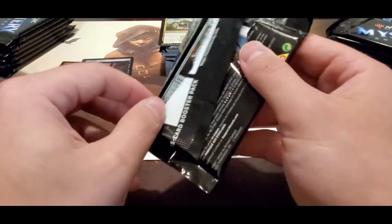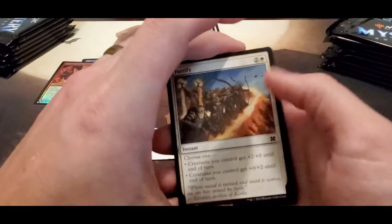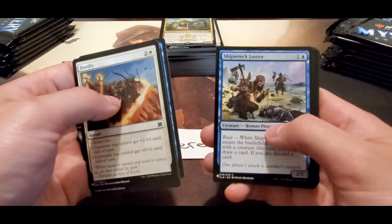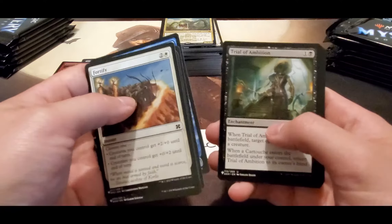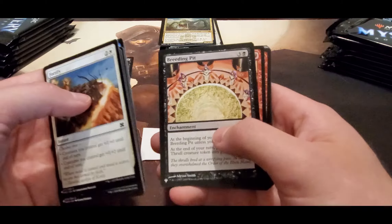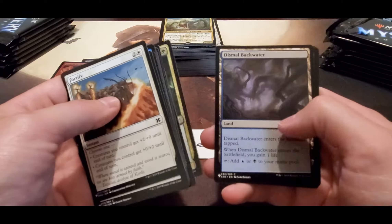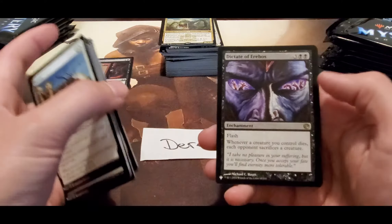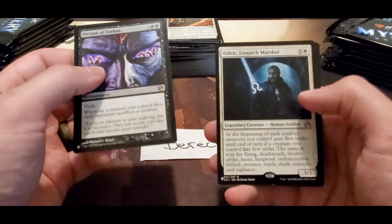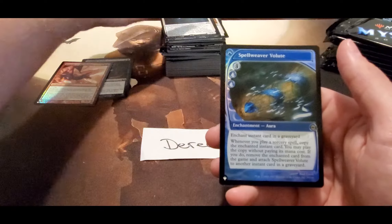I can't tell if it's the lighting in here or what, but it just seems a little blurrier than normal. Does it always look that way guys — is it just me? Dismantle, Blackwater, Dictate of Arabus, not bad, Marshall, and Spellweaver Volute.